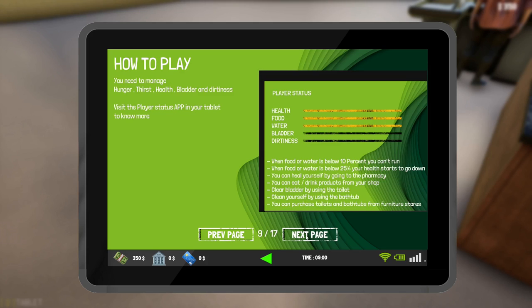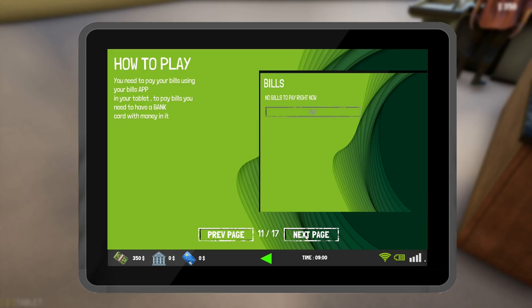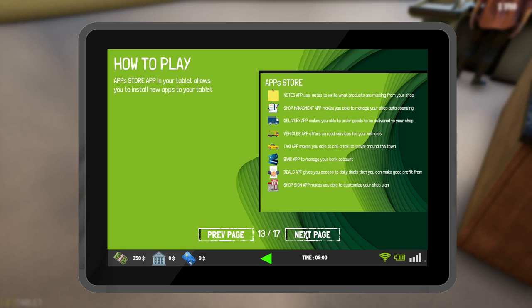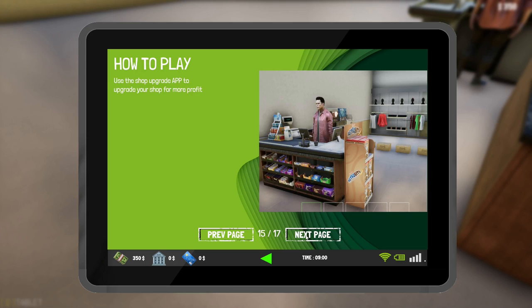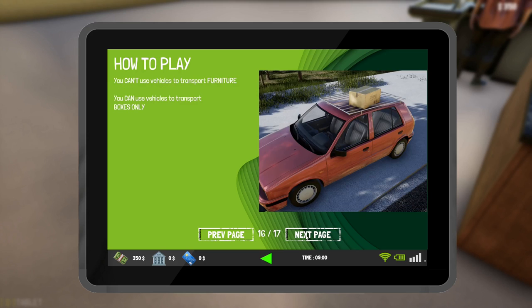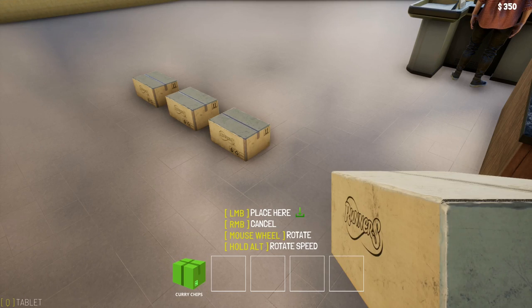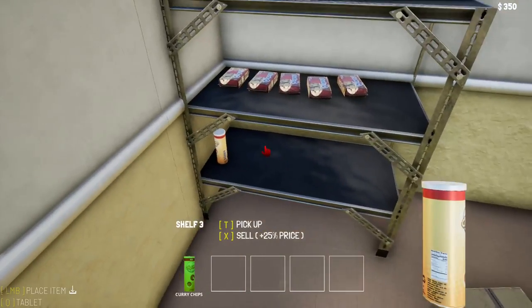When you're out of stock you can visit the JB shop to restock. Prices change daily. Some products require being stored in the fridge. Your shop rating is very important. Manage hunger, health, bladder and dirtiness via the player status app. The bank is very important — get a bank card and add money to be able to use most tablet apps. You can pay bills from the tablet once you have a bank card, and use ATM machines.